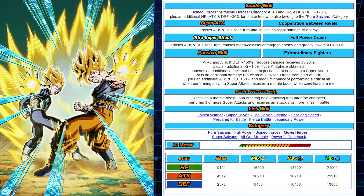Plus additional attack and defense +50% and a medium chance of performing a critical hit when performing an ultra super attack. There's also a morale boost when conditions are met — a costume change essentially. The morale boost triggers when you receive seven or more attacks AND perform three or more super attacks. It's a combination of both, which is interesting. I think it would have been better with an OR condition instead, but that's how they ended up doing it.